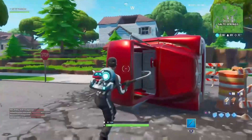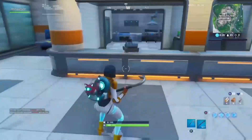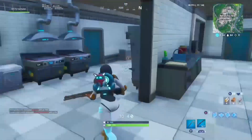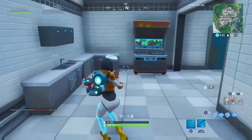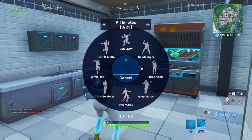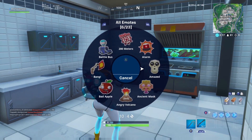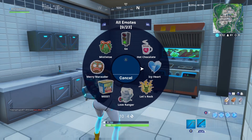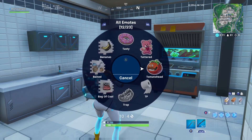For footbite 41 we're going to Tilted Towers, inside the Der Burger, first floor. Down in the back in the kitchen you'll see footbite 41. You need the Tomato Head emoji for this one — just pop it up and you'll be able to get the footbite.